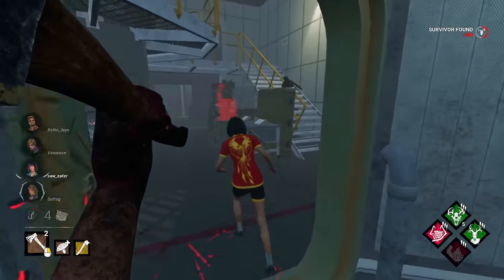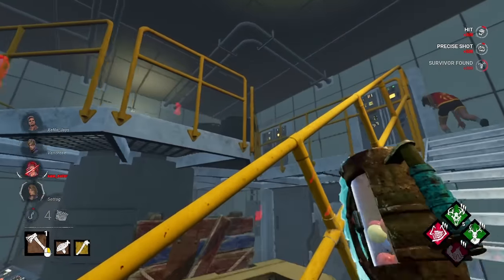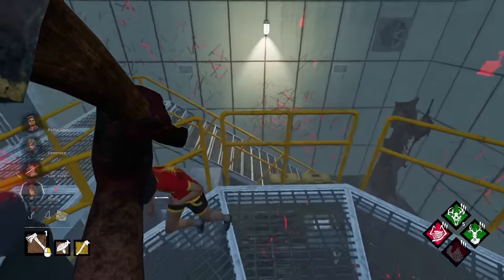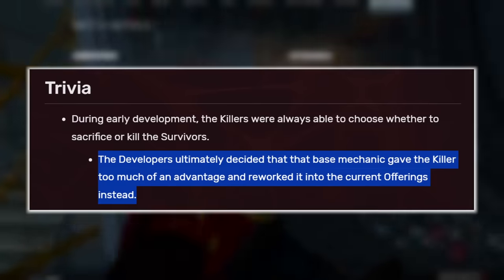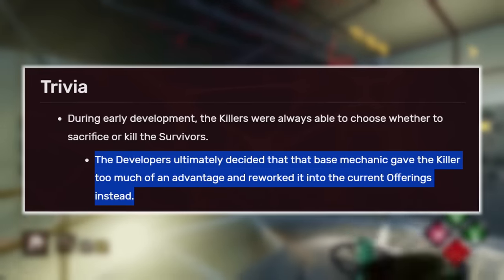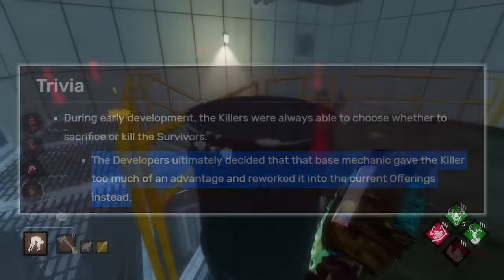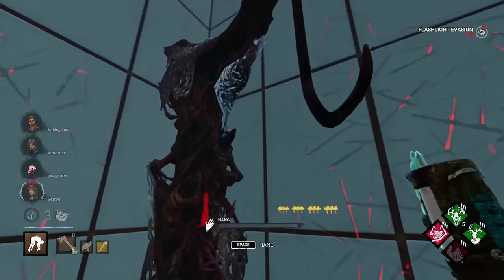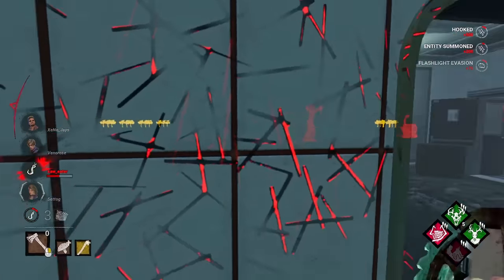Basically, the developers wanted to make it so that killers could choose whether they wanted to put survivors on the hook or instantly kill them. It was ultimately decided however that this gave killers way too much of an advantage, and so the devs reworked it into the current offering system. This was actually directly confirmed by the developers in a livestream from back in 2017 — check it out.